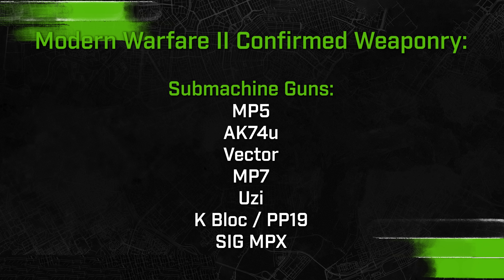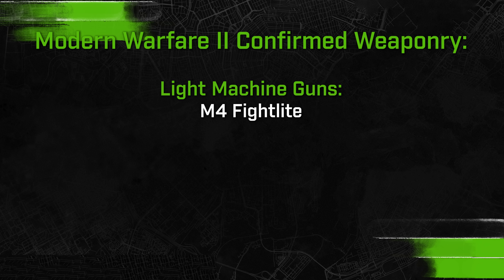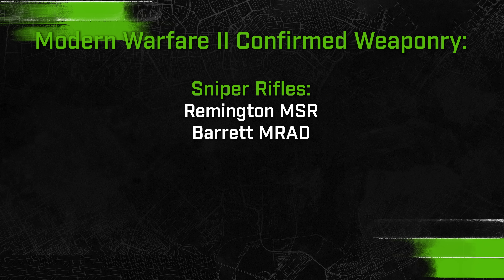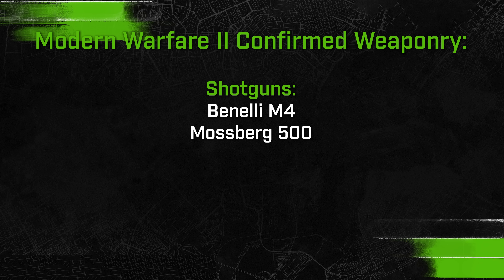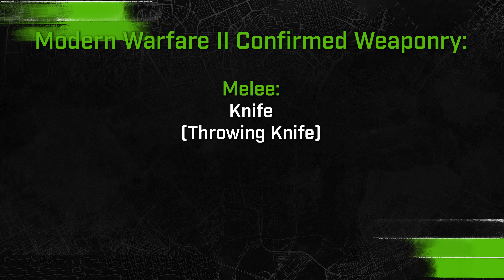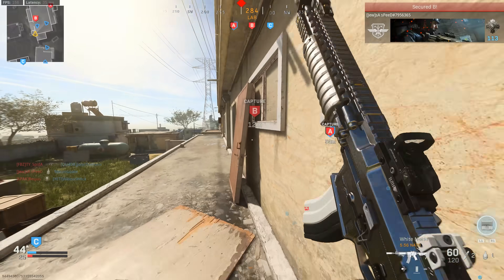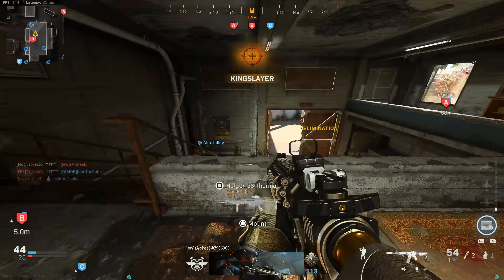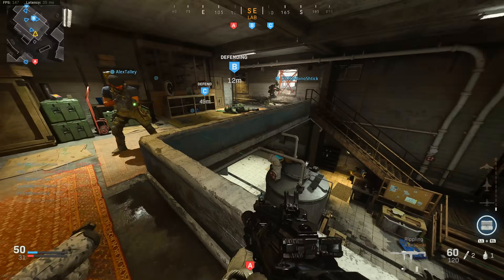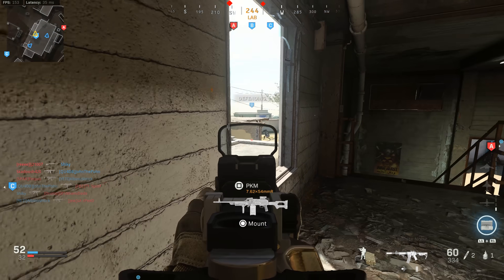For SMGs: the MP5, AK-74U, Vector, MP7, Uzi, and K-Block (essentially the PP19 Bizon), and the SIG MPX. LMGs: the M4 Fight Light. Marksman rifles: the M14 EBR, listed in-game as the DM Mike 24 (M24 sniper variation). Sniper rifles: Remington MSR and Barrett MRAD. Shotguns: Benelli M4 and Mossberg 500. Pistols: Glock, SIG P220, and 1911. Launchers: PILA and RPG-7. Melees: a knife with potential throwing knife variants — throwing knives were shown in the Wet Work mission.